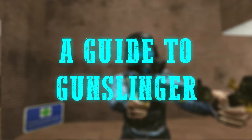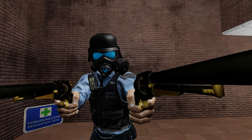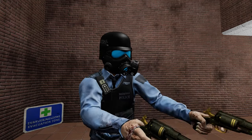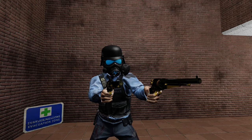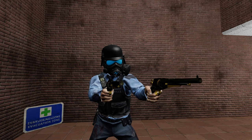Welcome to my guide on how to play Gunslinger in Killing Floor 2. Gunslinger is a headshot-oriented perk, just like pretty much every perk in this game. He's all about pistols and rifles, getting headshots. The biggest thing about this perk is maintaining your Rack'em Up, which is the headshot counter that you have — it's a skill you can take.